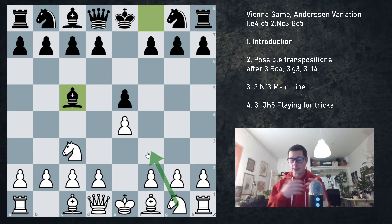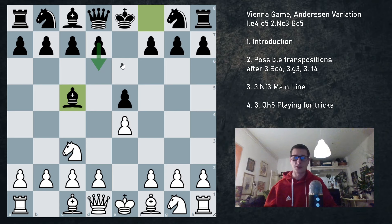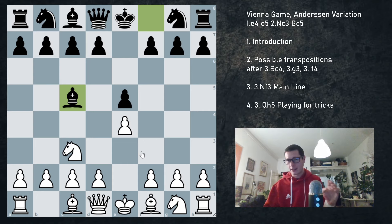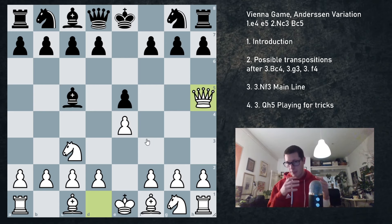Nf3 is an extremely principled move and it just puts pressure on the center. Black's best response is probably to go into the three knights with Ne6, which allows Ne5. Alternatively black can go d6, neglecting kingside development. The alternative to Nf3 is Qh5, something that I myself would play and I think I'll make part of my online repertoire. Qh5 isn't just playing for tricks — it's a double attack on f7 and e5 and black has to be extremely careful. Even if black plays very well and is extremely well prepared, Qh5 is going to provoke weaknesses. Positionally, I believe Qh5 is the best move.